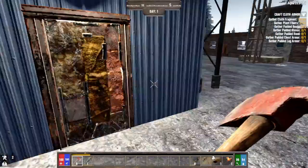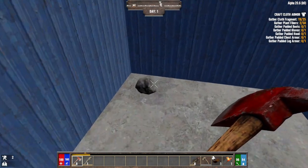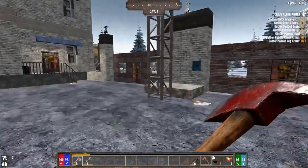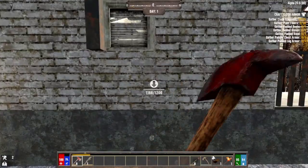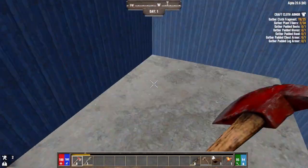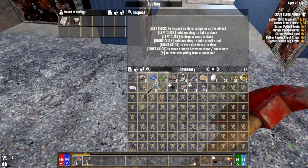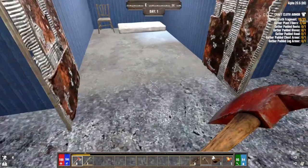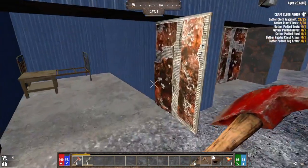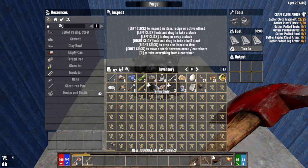This mod has classes — you start off with one class but you can always get more. Wait, the trader is protected now? That rock is protected — that doesn't make any sense. Maybe it's a bug. I'll have to go into the Darkness Falls Discord and ask. There's a forge and it works — nice.